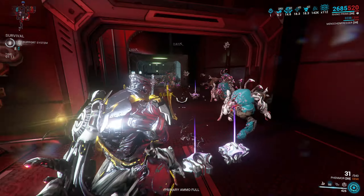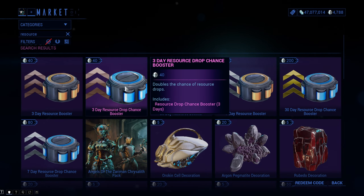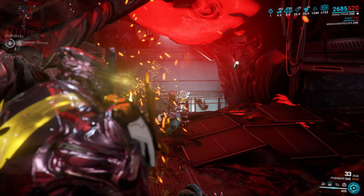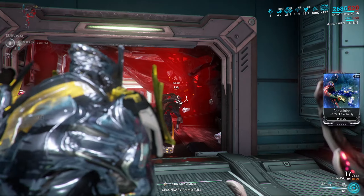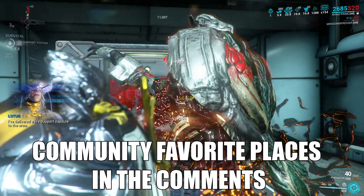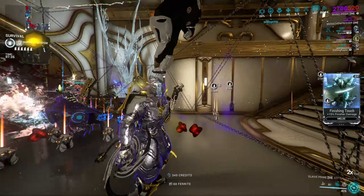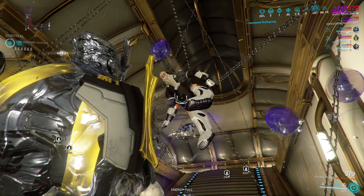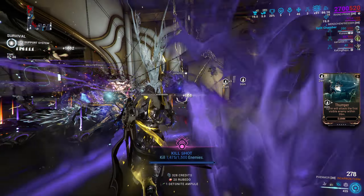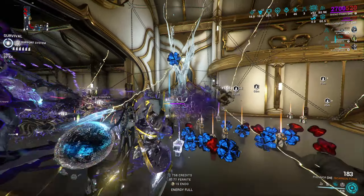Ferrite is used in everything, so it is important that you get a bunch of it. Having a resource drop chance booster and a resource double booster is a massive help for all players, and you may also add other boosters such as Smeeta Kavat's Charm ability, loot frames, and more. There is no absolute best place to farm anything — people have preferences. If you do not enjoy the farm, do not do it too much because you will get burnt out very quickly, and that will hinder your progress, maybe even to the point of stopping to play. I have gone over everything you need to know about Ferrite — a resource I have over 5.5 million in stock. You can get too much of it. Thank you everyone for watching, please like, comment, share, or maybe even subscribe, and join my Discord channel in the description. Have a nice day everyone, and goodbye!